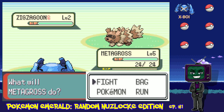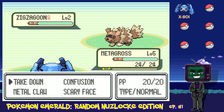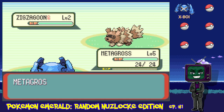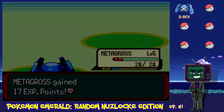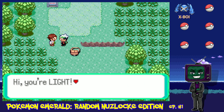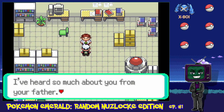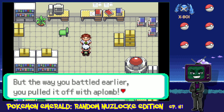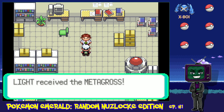He starts off with a bunch of moves already. I know what Confusion does; Scary Face lowers defense or maybe attack; Metal Claw is a steel move; and I don't know what Takedown does. I'm just going to use Metal Claw. Yeah, it's instant. Keep in mind that trainer Pokemon are also randomized, so it won't be super unfair — or it might be super unfair, or super lucky. Who knows? Yes, I did save you, Professor Birch — you owe me. I am Light.